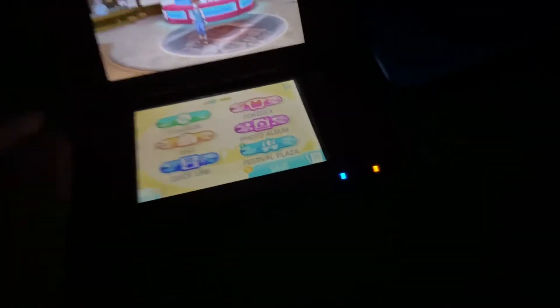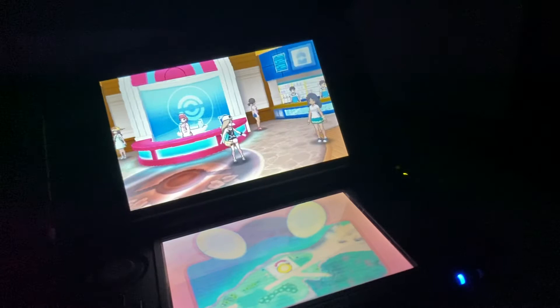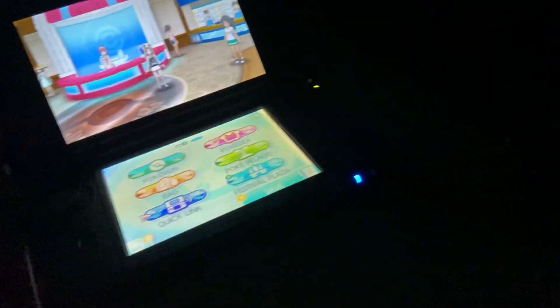Now that your Magmar is holding the Magmorizer, go over to Quick Link on your first device, then open your other 3DS and go to Quick Link on that one as well.